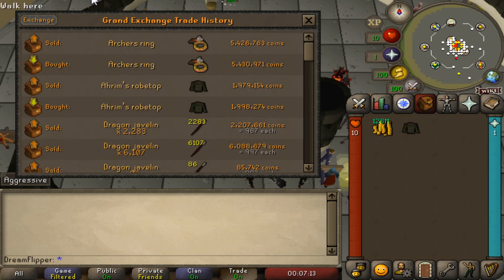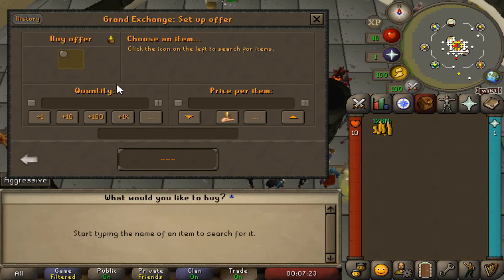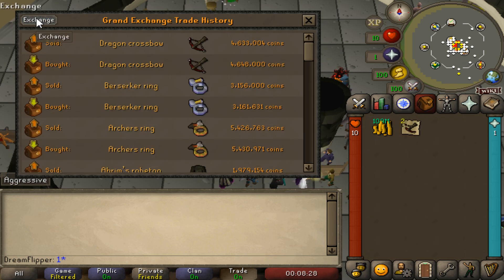Got our first Rims Robe Top coming through and it's only off for about 19,980. If it's a really quick item, I'd potentially do like a 10k margin. One item I haven't really tried much is the Dragon Crossbow — I will do a couple of those just for fun. Let's just do four. Not an amazing margin, but it'll work. We got a couple coming through already.